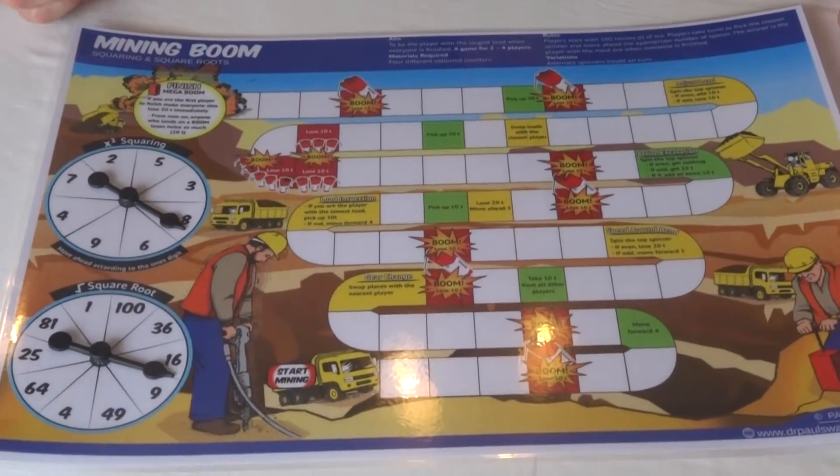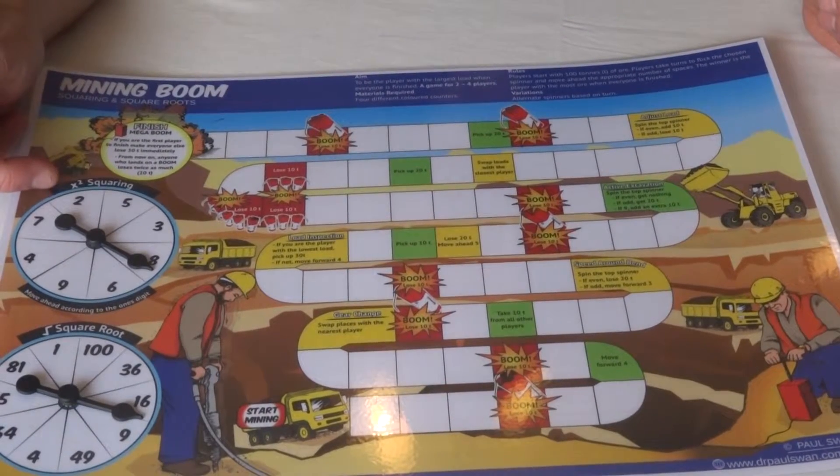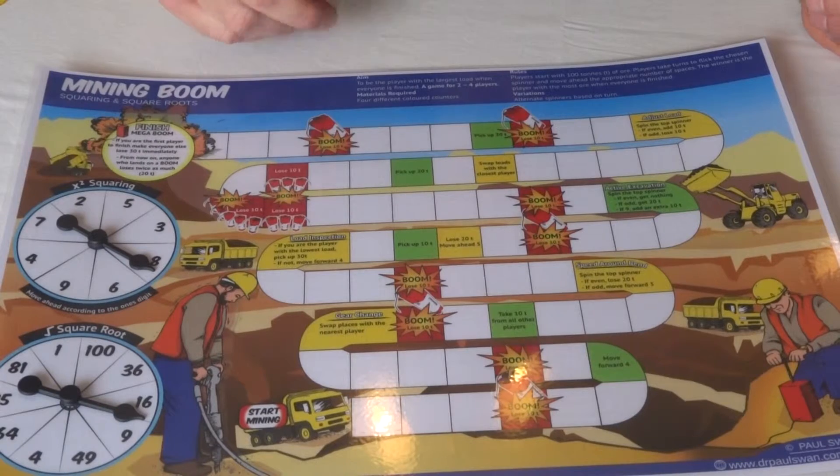It's designed particularly for older students. As you can see here, it's about the idea of squaring and square roots. As such, it builds on your table facts that you learned in year three and four and got faster at in year five.